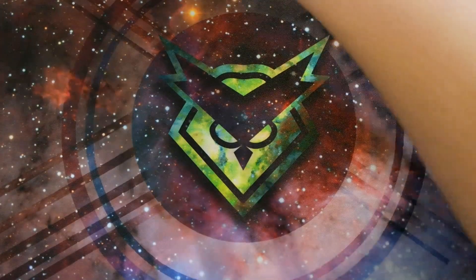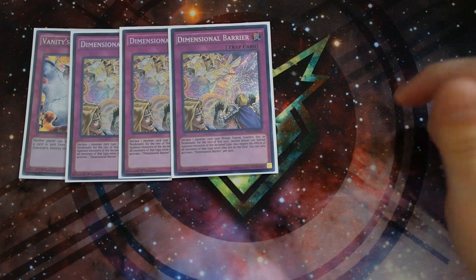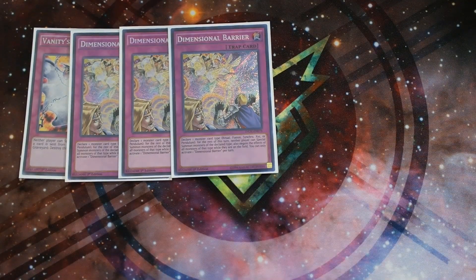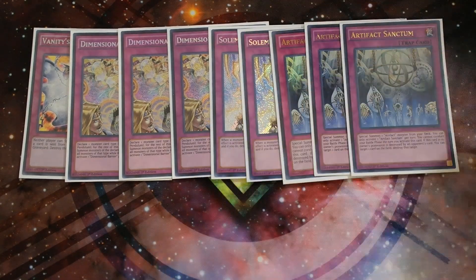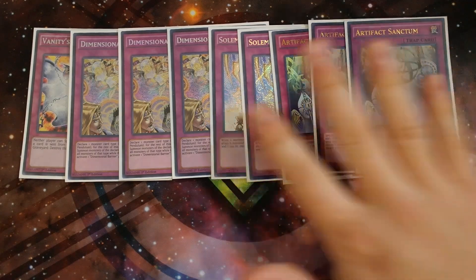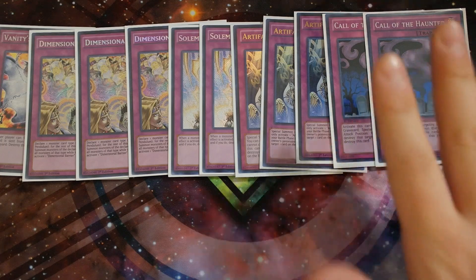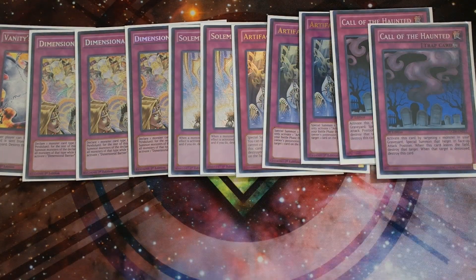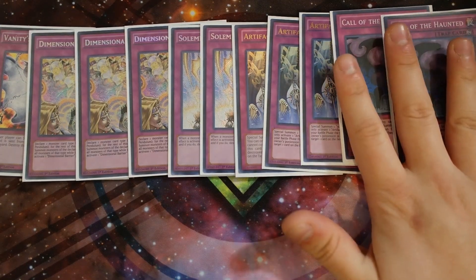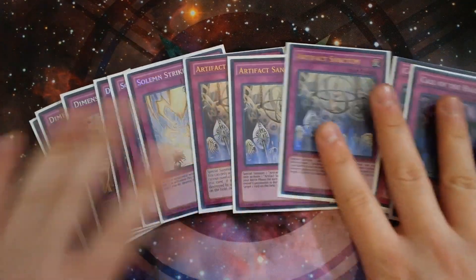We're playing kind of a heavy trap lineup because this deck is like an anti-meta stun deck. For traps: one Vanity's Emptiness — especially going into Mechaba with Vanity's Emptiness, that's a game-winning combination. Triple Dimensional Barrier is really amazing, especially against the Zoodiac matchup going first. Double Solemn Strike. Triple Artifact Sanctum — really powerful, especially against Twin Twisters. If they blind Twin Twister you, you gain so much advantage and also pop Scythe. And last but not least, double Call of the Haunted, because I play the Artifact engine and I want to recur my fusion monsters. If Mechaba gets Kaiju'd, you can Call of the Haunted to revive Mechaba. You can also revive your Artifacts and even Crystal Wing. Call of the Haunted has multiple uses in this deck.